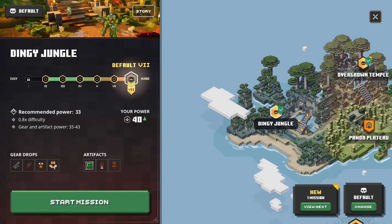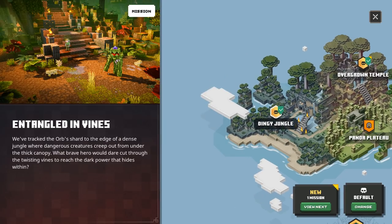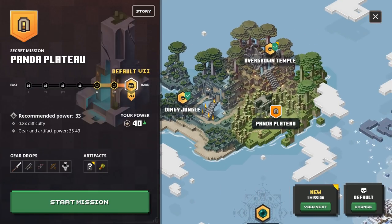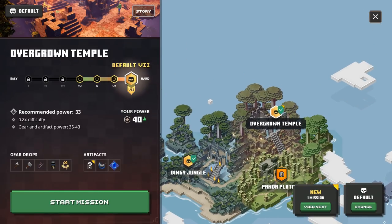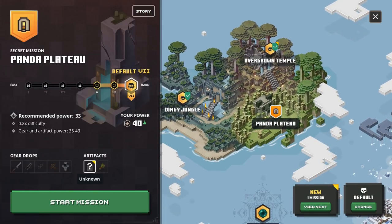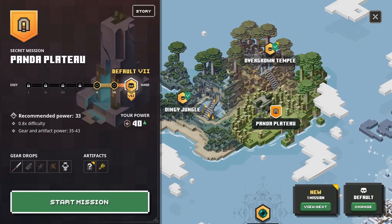This is a level that we actually unlocked in Dingy Jungle — we were just running through and found a secret level, so definitely check out that episode if you want more details on how to find this level. Recommended power is 33, we're power 40, so we should be totally handling this. There's also an unknown artifact, which seems to be the same one we could have gotten from Overgrown Temple. So I'm going to hope for that one. Let's get into it.